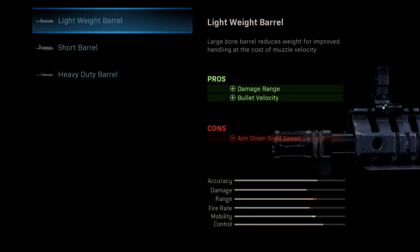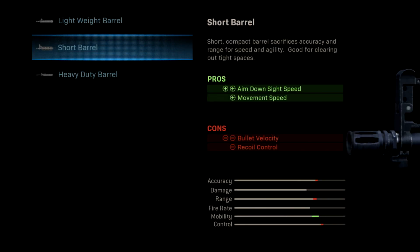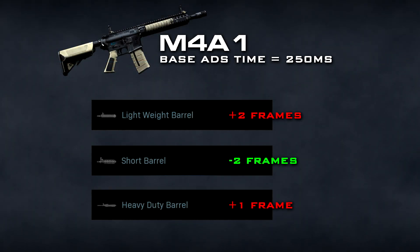Moving into the different barrels for the M4A1 — the lightweight barrel, quite surprisingly, reduces your ADS speed by two frames. It's a little strange because it's supposed to be lightweight but acts more like a heavy barrel; at least the description is accurate there. The short barrel actually improves your ADS speed by two frames, bringing it down to 217 milliseconds — very fast for an assault rifle. Finally, the heavy duty barrel slows ADS by just one frame, so it doesn't actually slow it down as much as the lightweight barrel.